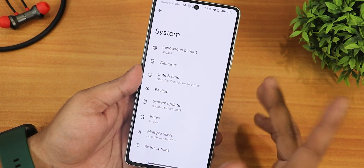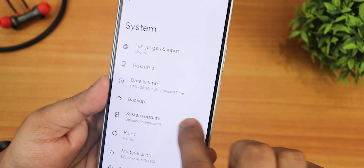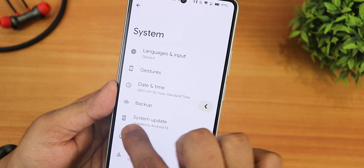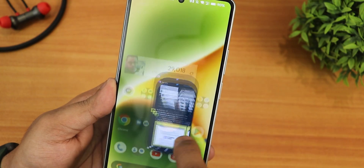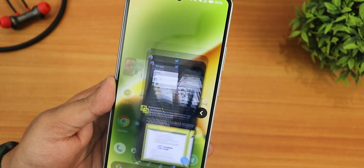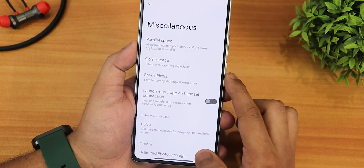If you go into system settings and use the full screen gestures to go back, you get this kind of arrow and the animation actually looks beautiful. The animation for opening apps and going home is just a buttery smooth experience with no issues at 120Hz.